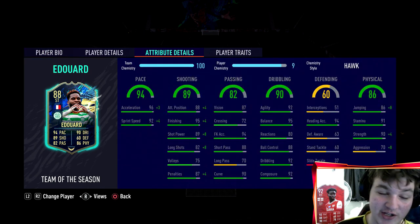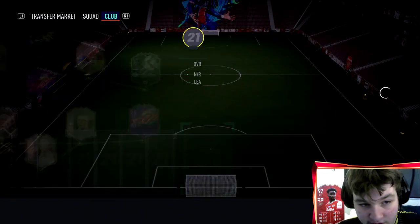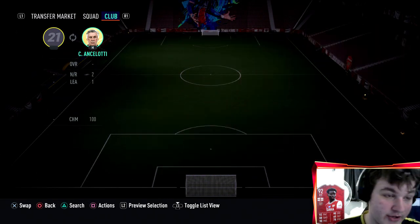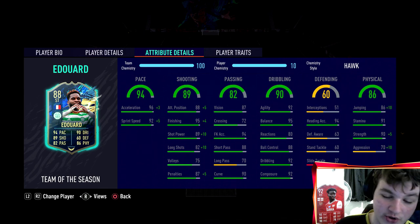The good thing is you're put in a position where it really doesn't matter what chem style you use. I've gone with a Hawk. He's not on full chem because he doesn't have loyalty, so I'm going to get a French manager to give him a plus five boost. With full chem he goes to 99 acceleration, 97 sprint speed, 99 finishing, 93 positioning, 99 shot power, 92 long shots, and 93 penalties.